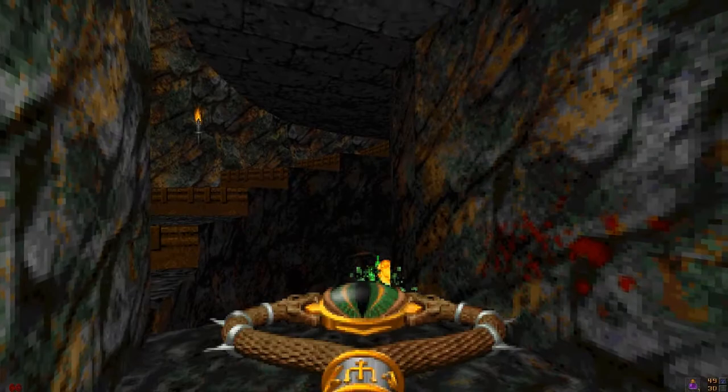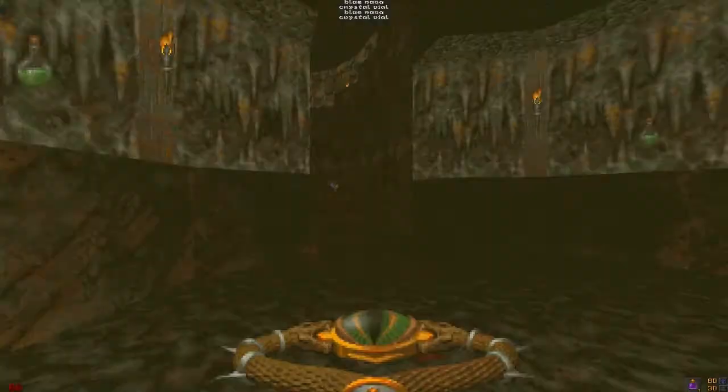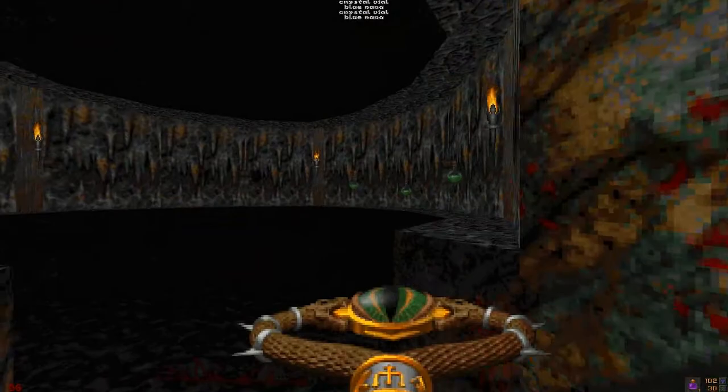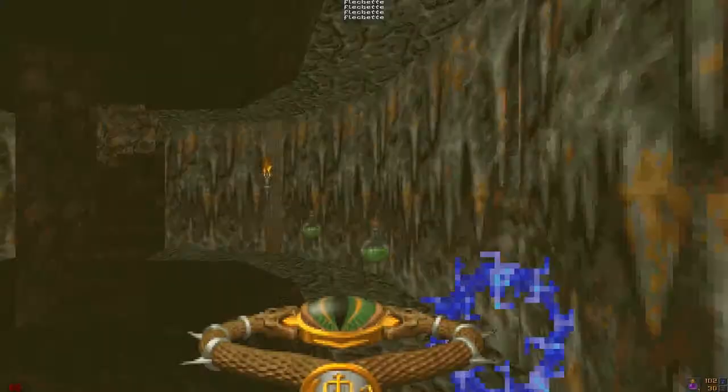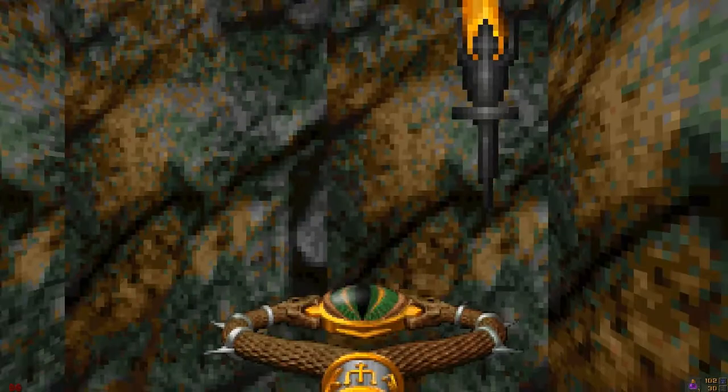We have some serpents down there ready to kick my ass. And again, this hub music is notably absent — it's very odd. In the main game, every single level had music, so I don't understand why the expansion does not. More flechettes, and I'll head up the stairs. There's nothing here but a torch.